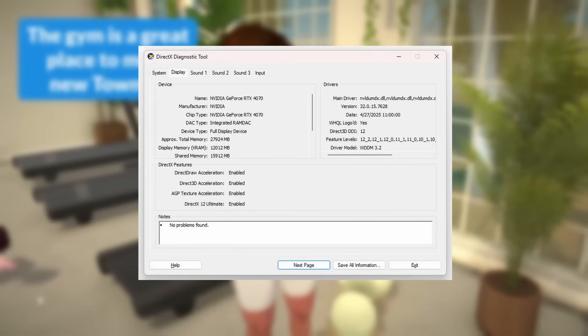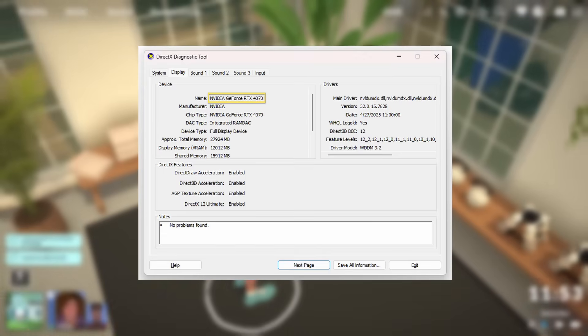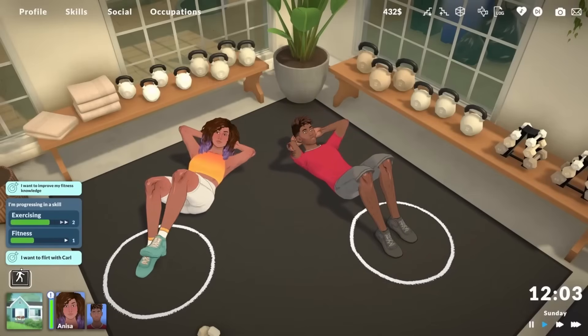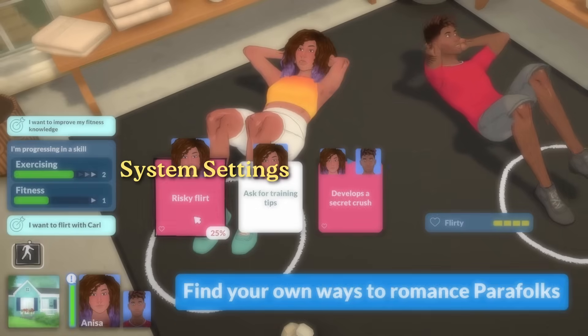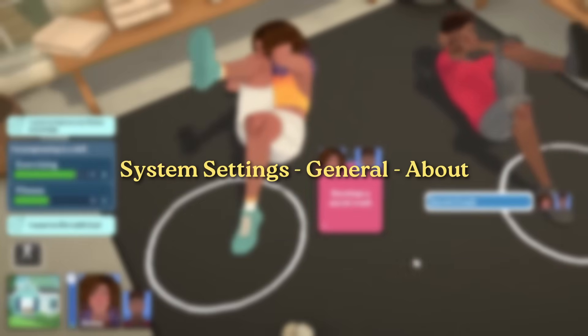The second tab for display is where you'll find your graphics card information. Here at the top I can see I have an NVIDIA GeForce RTX 4070 — note that down, and then compare it to the required specs. I don't have a Mac, so unfortunately I can't show you this, but to find the same information on Mac, you just need to go to System Settings, then General, then About, and it should give you roughly the same information.